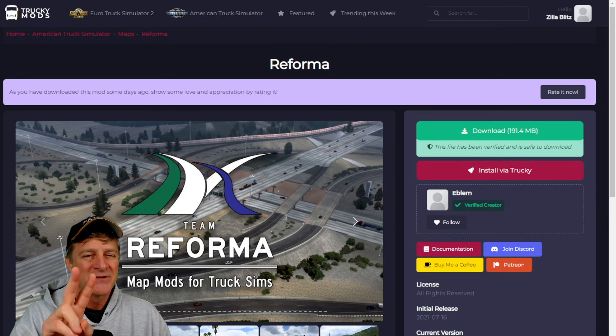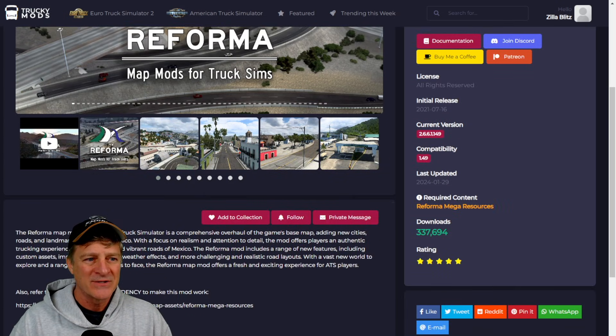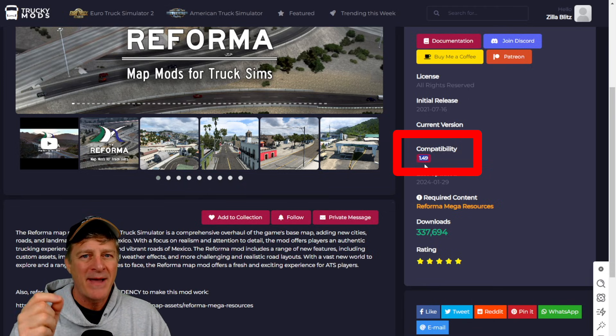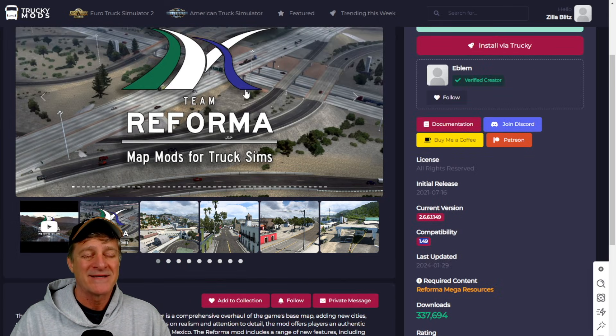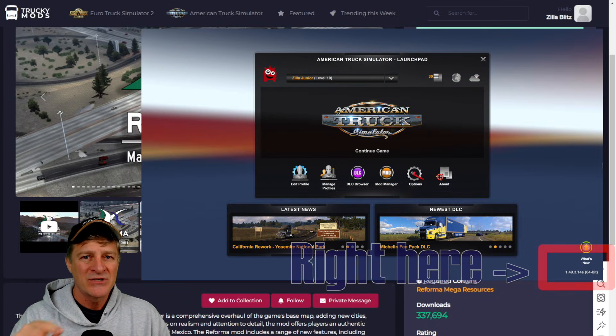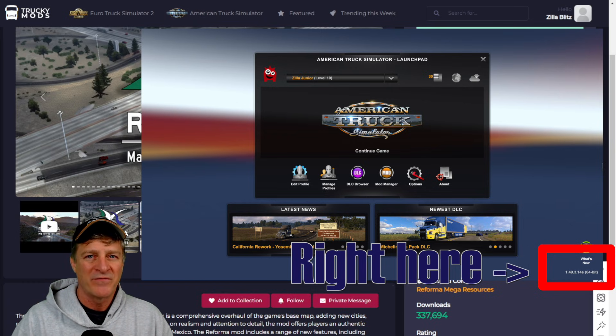There are two things we want to check. First up, on the right-hand side you'll see this little thing called compatibility, and it says 1.49. This is the version of American Truck Simulator that this map mod works with, so you want to make sure that in your game you're running the same version. Sometimes after the game gets updated, it can take a few days or a couple of weeks for a map mod to get updated, in which case you might have to wait for Team Reforma to update the mod. If you're not sure what version you're running, when you load up the game the bottom right-hand corner shows you the version. I know I'm running version 1.49, the compatibility here says 1.49, so I'm good to go.